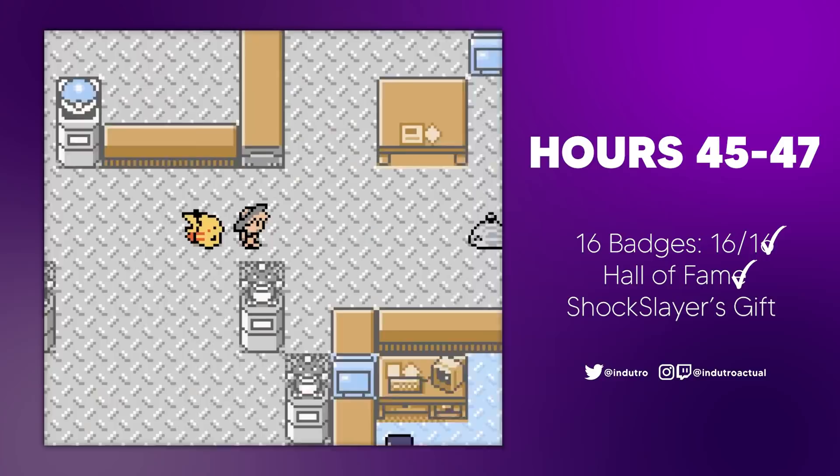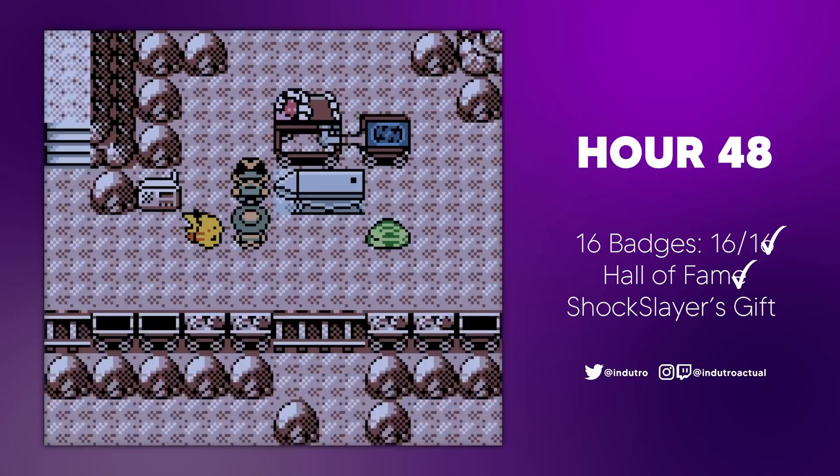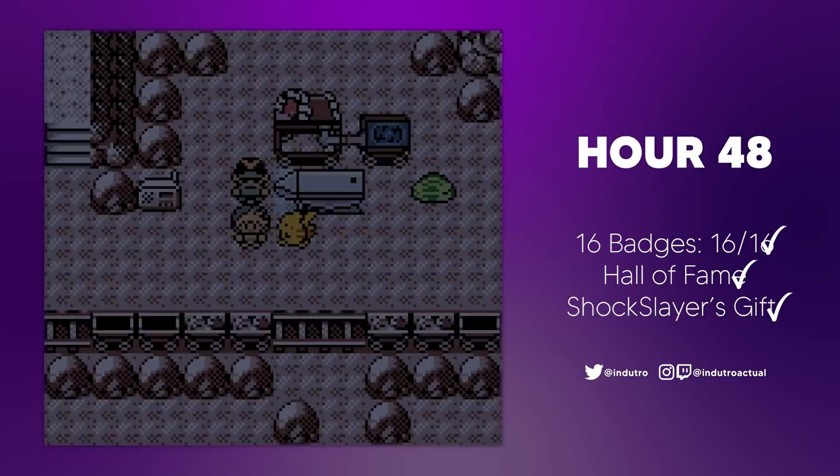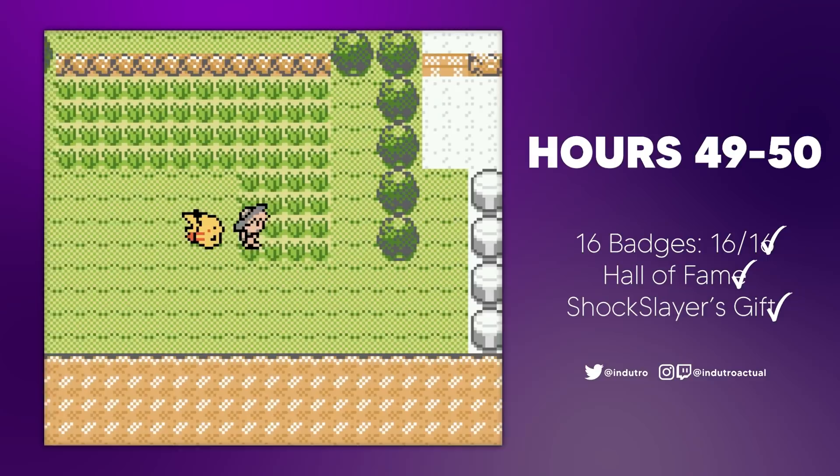Finally, it was time to collect a gift from Shock Slayer — the ultimate item. Shock Slayer placed it on the anvil, and it seems like it's a... sword. A sword. That's the final gift. Apparently the sword is supposed to replace the HM Cut, being able to cut thin trees and patches of grass. So for the remaining time, we were able to fulfill our second dream: cutting and cleaning people's lawns for free and posting them to YouTube.